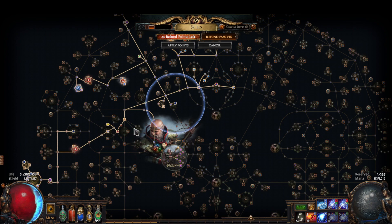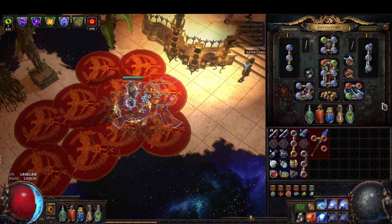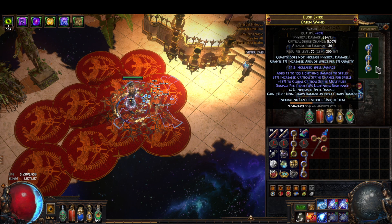That's the tree and the jewels. For gear — the wand: I only use this because it's got really high flat lightning. It's got a hybrid Crusader modifier and flat lightning to spells. The pen on the Crusader mod doesn't do anything. It's got crit chance and crit multi, and the non-kiss as extra chaos is actually really good for our build.